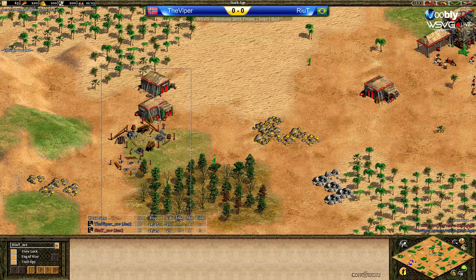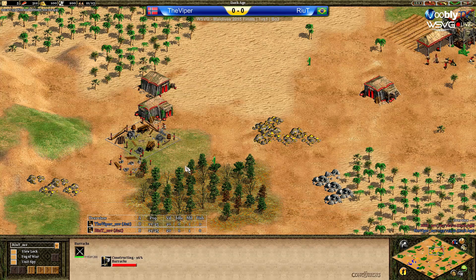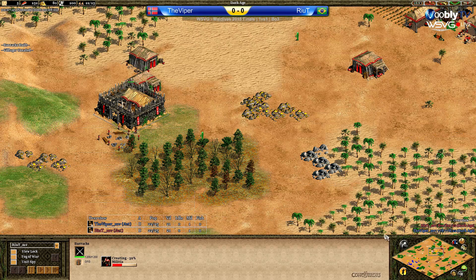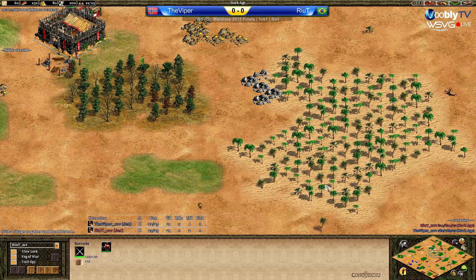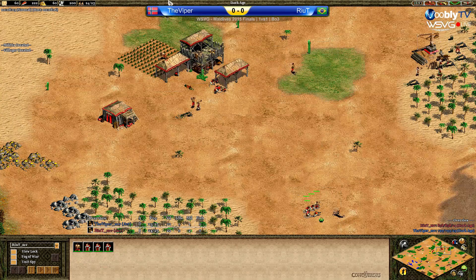Yes, he is — right here in the front. Perfect building placement, absolutely. The top house was the house for Pop-20. You could already see he was setting up the wall quite early, and obviously going for Drush as well — a very strong strategy. And getting the deer here as well.